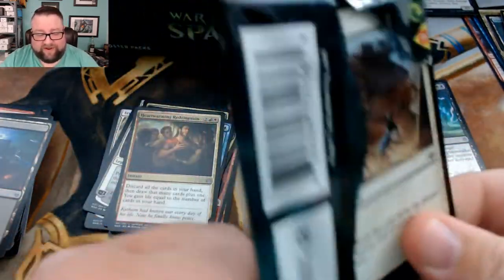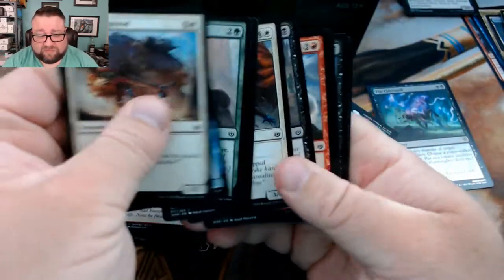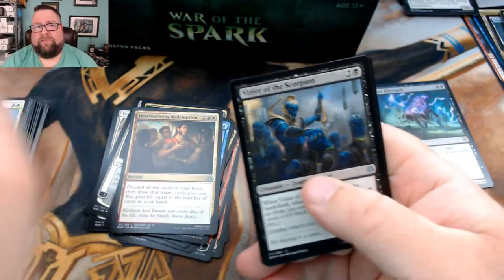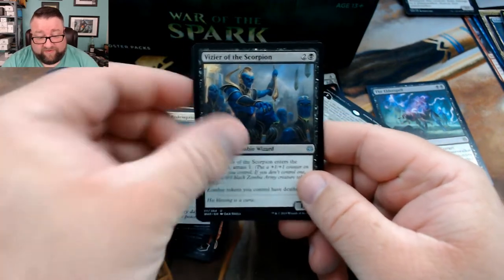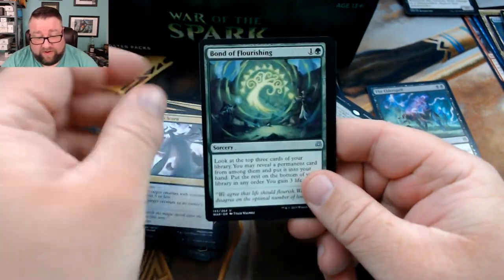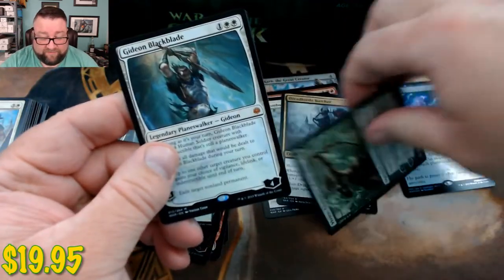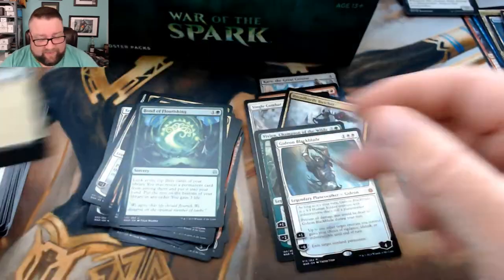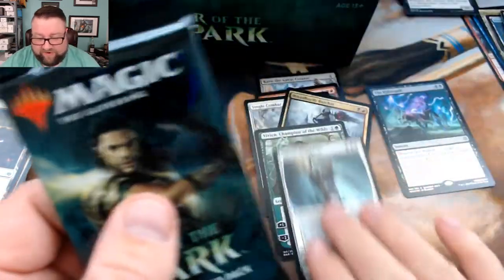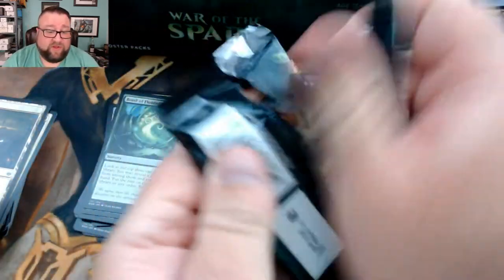There is a deck that we will hopefully be putting out relatively soon. I'm still not 100% confident on editing — I really haven't tried much for the deck tech things, but we'll get there. Vizier of the Scorpion — not bad — Tyrant's Scorn, Bond of Flourishing, and we got a Gideon Blackblade — first mythic for us at least! And then I always feel like there's a foil back there and there just isn't, aside from the Elder Spell.